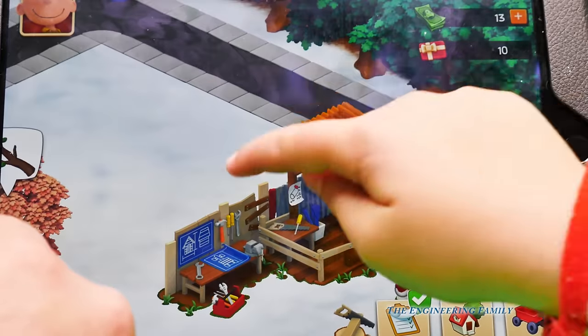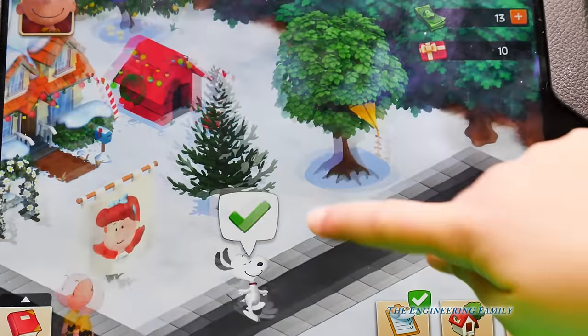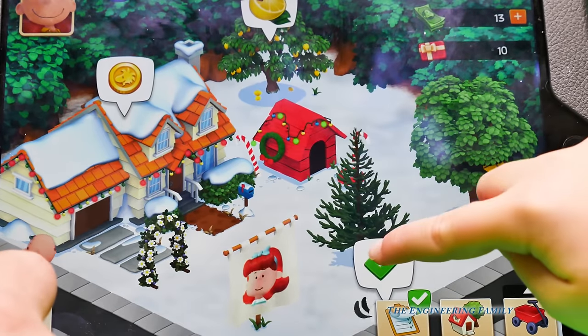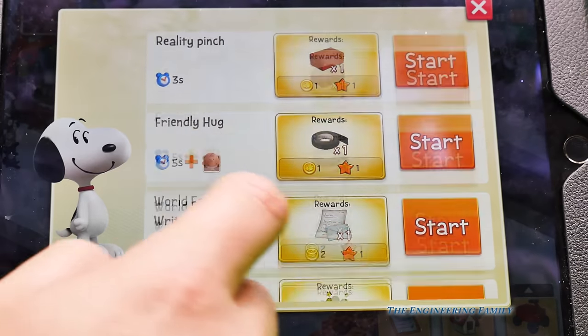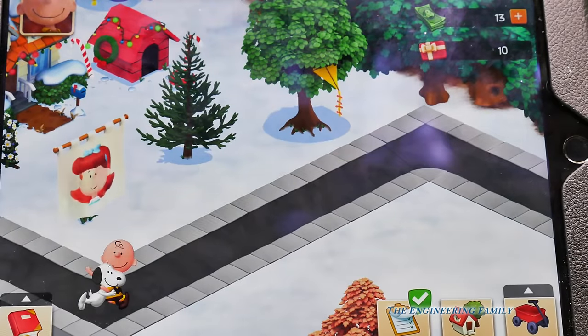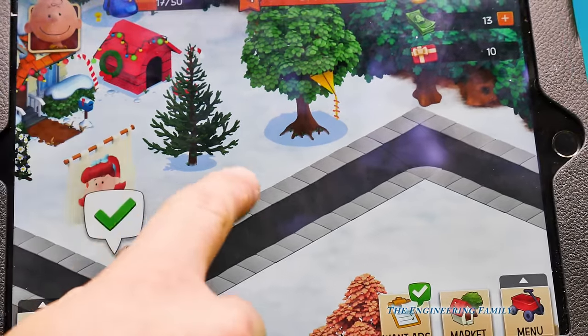I'm having a lot of fun playing this game. I like playing with the characters and I like playing with Snoopy on the game. Oh, he got a four-leaf clover. Look, they're giving each other a friendly hug. And we're almost to level five.